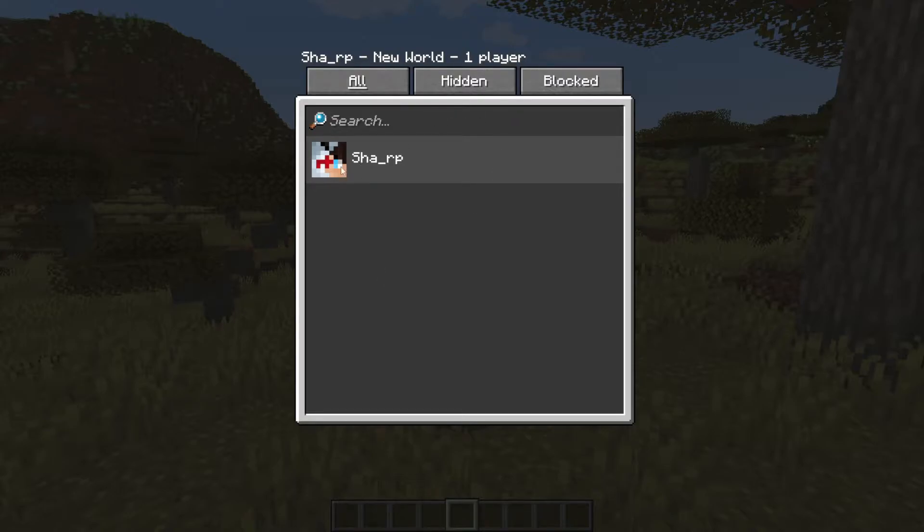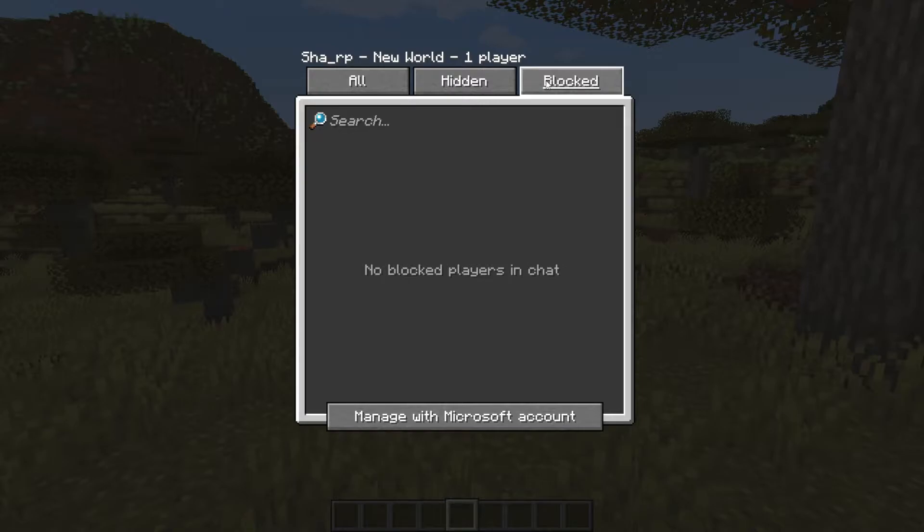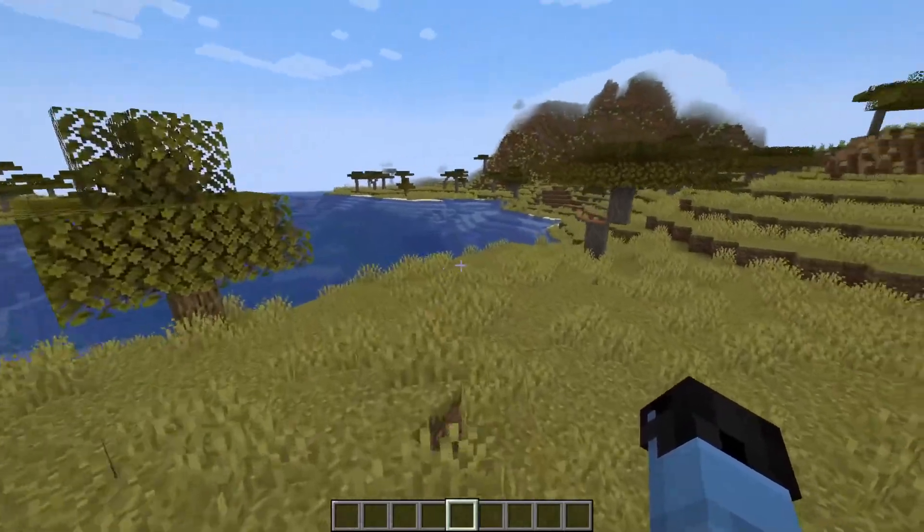You basically press P and then find another player, then click on report them. You can also hide people and block people — that's based off your Microsoft account, so you can manage it right here. You can hide and block people in chat so that you do not see any of their future chats and basically stop that from happening.